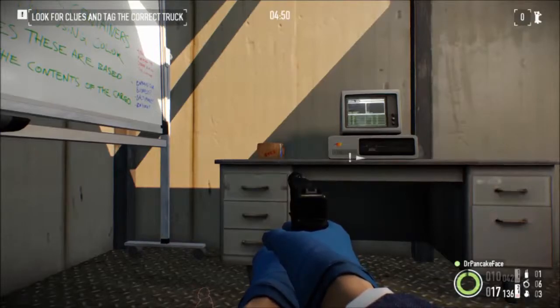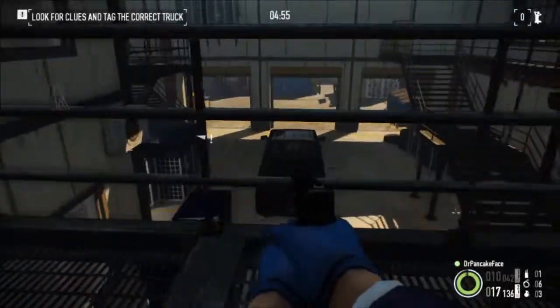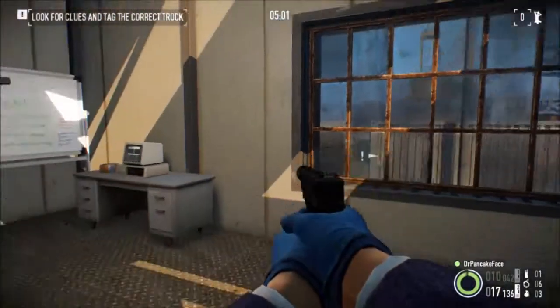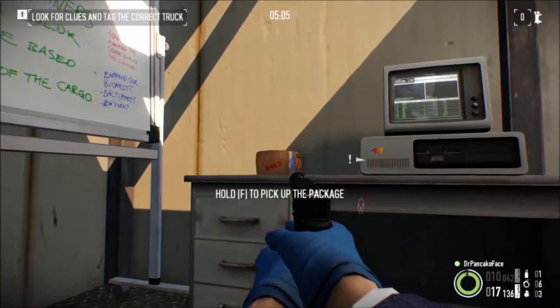For package number five, we are inside the first building that you come to, up on the second floor. Here's the inside — there are the cranes, there's where you spawn over there. Right here on the desk next to where one of the computers spawns is package number five.